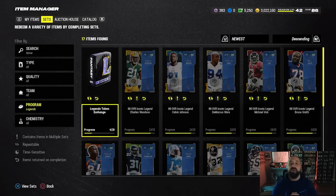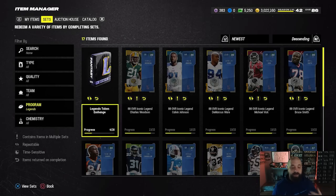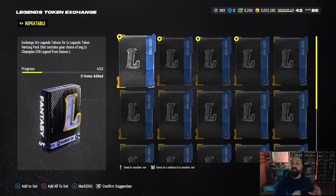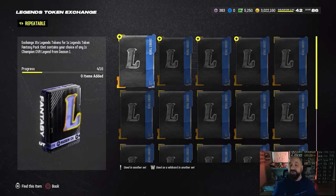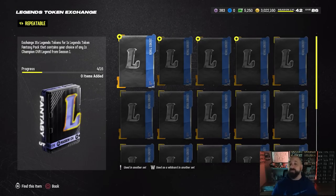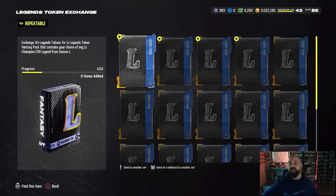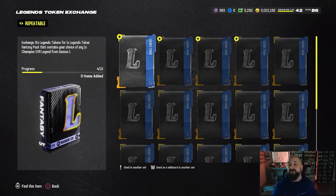If you go to your item sets, this is where you trade those collectibles in from the solo challenges. You need 16 of them to complete this pack, and you can do this set two different times. The description says you get your choice of a legend and it's not BND. This pack won't be obtainable for several weeks, but once it is we should be around 90 to 91 overall legends — so there'll be some pretty good cards you could get, like a Charles Woodson, Megatron, or Michael Vick free. We'll have separate videos going over the best legends to take from this pack once it becomes available.